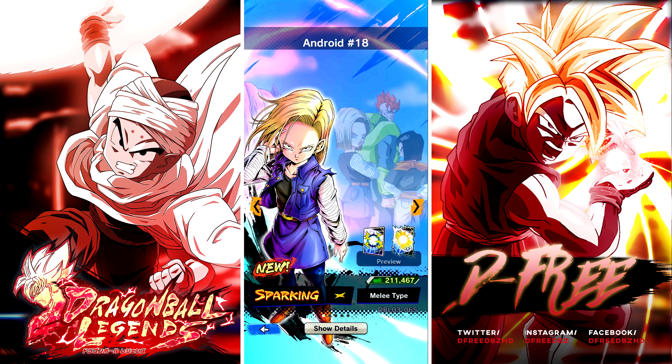We got Android 18 there too, but you know, if it wasn't for Krillin — my boy Krillin — I gotta have him. My favorite characters are Krillin and Gohan, that's why they're on the left and right sides. Android 18 is like an extra thing you're gonna have to summon for. Apparently I need to do the download all thing because this is actually really bad.